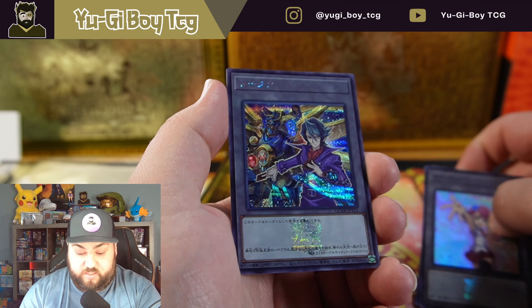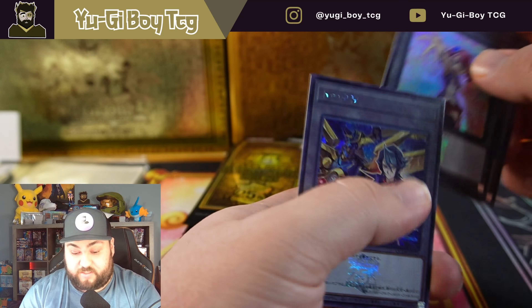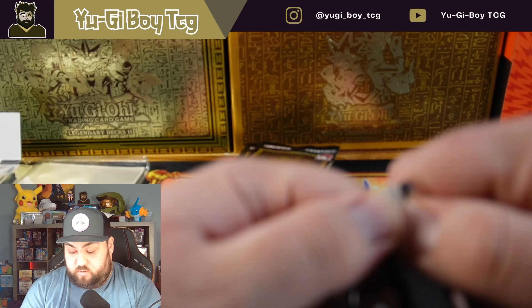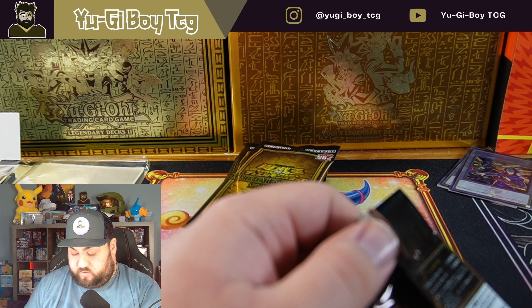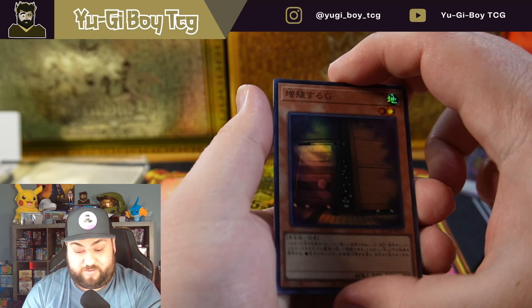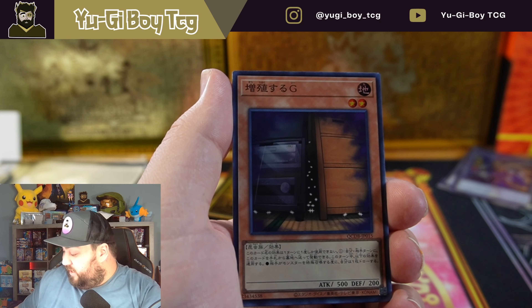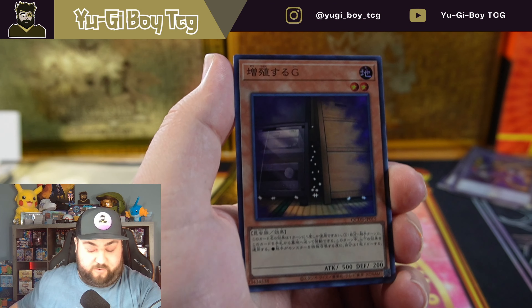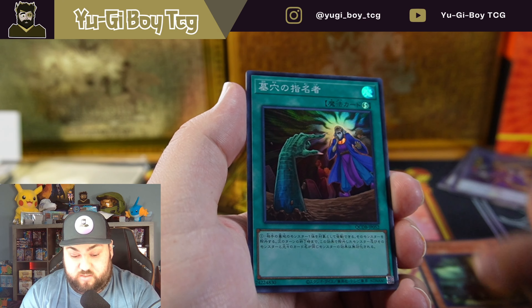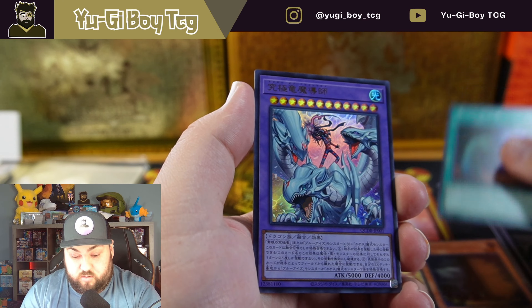I just wonder how many packs are in here. It's like five, maybe six — maybe a little bit more than that. And you get like a special token pack. One, two, three... you should get nine plus the token pack, so ten. We'll open up the token pack first.